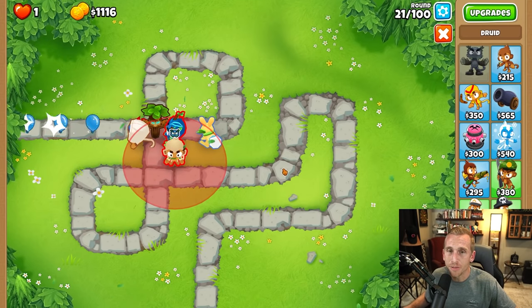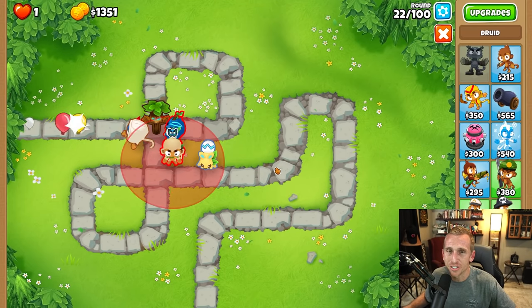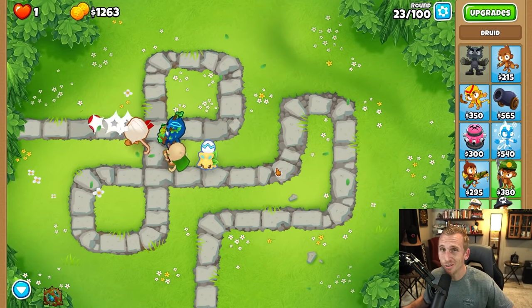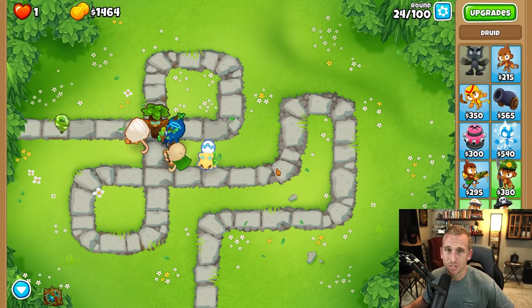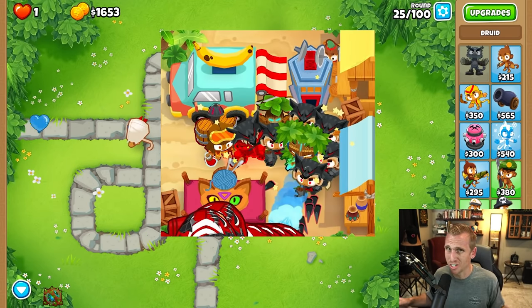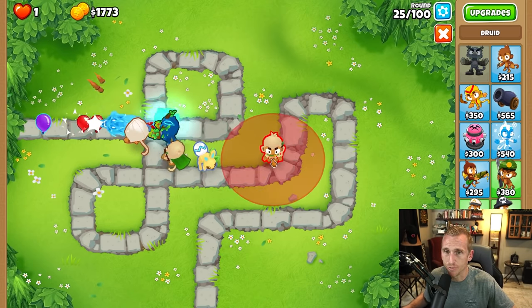I always recommend you do this in sandbox first. It's terrible to jump into a CHIMPS game and get into the 20s or 30s just to find out that you have terrible spots for your druids. If it wasn't for sandbox there is no way I would have gotten that Bazaar CHIMPS with these druids because they had to be placed in perfect spots to make them all reach each other. It was madness. But for this one what we're going to do is put them in a little track right here, all six of them.